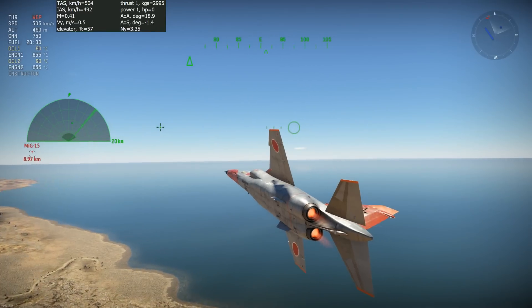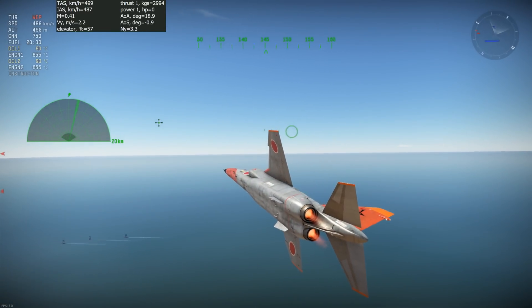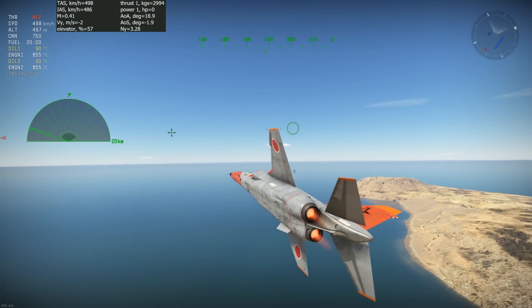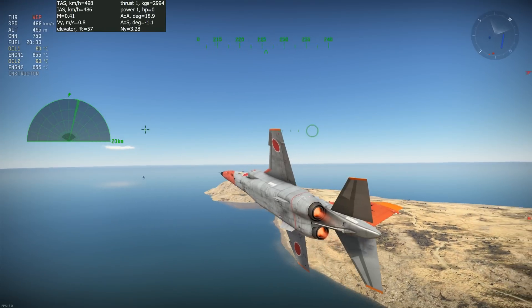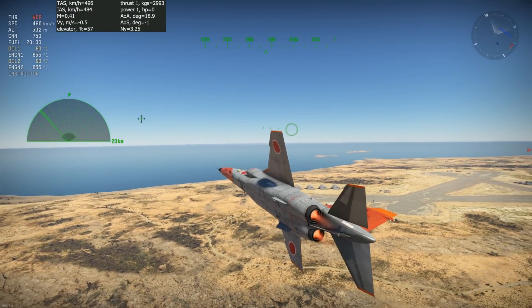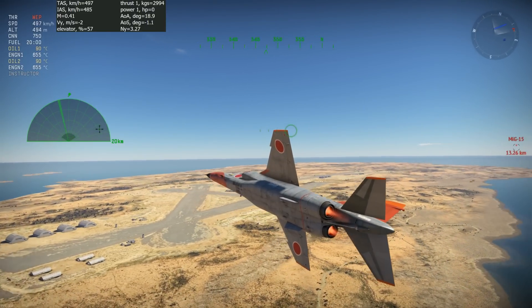Every aircraft will turn at 500 meters of altitude with a constant 20-minute fuel load until they reach the sustained turn regime, which means that there is no change in altitude or speed. Since turning like this at a constant altitude is difficult, I took the best turn for each aircraft. The heading indicator in the middle of the screen makes it easy to keep track of the turn and know when it starts and when it ends.